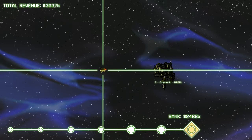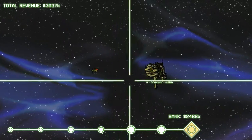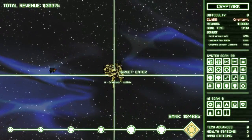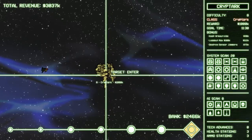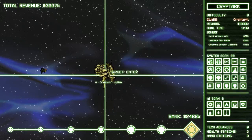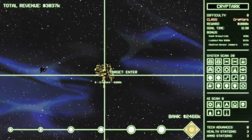Hi, and welcome back to Let's Play Cryptarch. I'm Flop, and we are about to attack the Cryptarch. It's a level 8 ship with 2 cores, plenty of everything, and an 11.5 minute time limit.